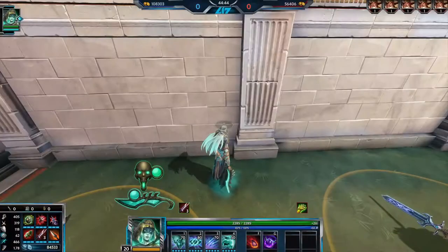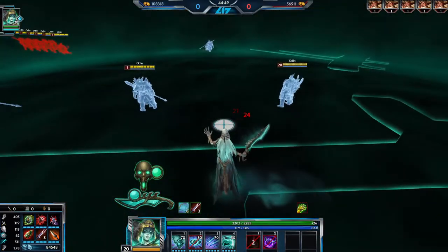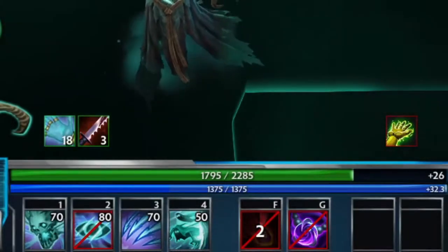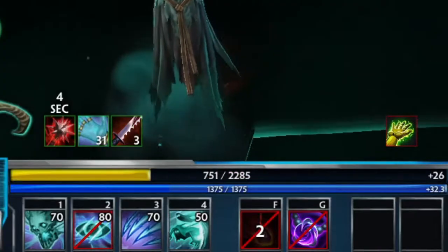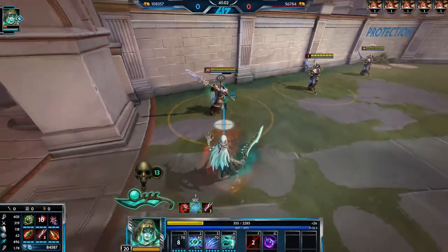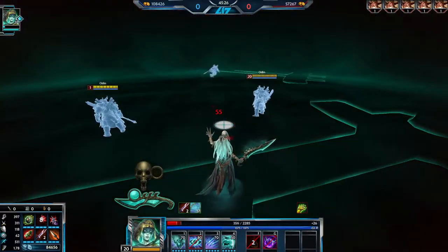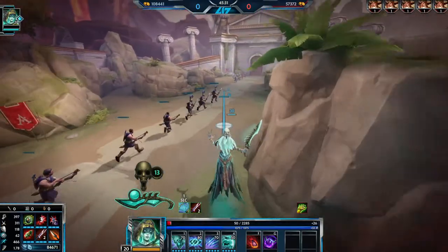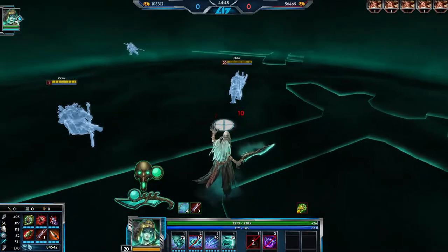You enter walls by walking into them. While inside the wall, Kleo begins taking 0.5% of her maximum health every 0.4 seconds, this damage stacking up to 40 times — the longer you stay in the wall, the more damage you begin taking. Kleo is completely damage and CC immune while in the wall, barring the damage she does to herself. If Kleo is about to be killed while in the wall, she'll be spat out of it. Once Kleo leaves the wall, she gains 15% physical ability lifesteal. Kleo also can't use relics while in a wall.